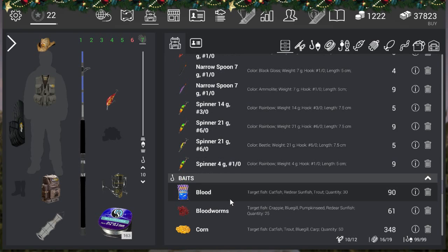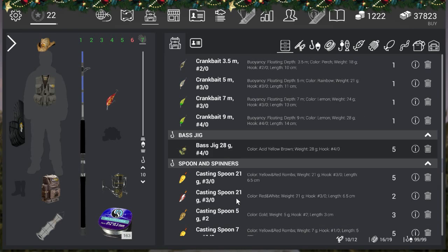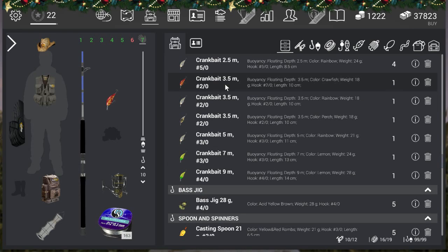Then I went to the crankbait — that was a bit better. But there was one problem: if you don't put a 2-0 hook on, you're going to get way too many normal brook trout. I went for the 3-0 hook and still got a lot of normal brook trout, but at some point I finally got the unique. On the spinner the first day I got 3 uniques, then 7-8 in-game days, and on the crankbait 5 meters 3-0 I got the unique too.